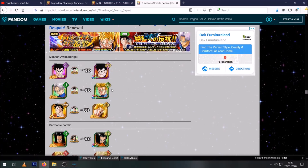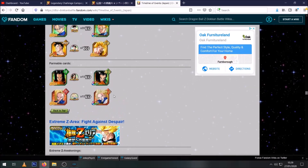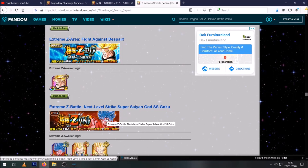So I would say this is pretty much a confirmation that Future Gohan is about to drop within the next week. When we find out the details I will let you guys know. But it seems like this is all the other stuff that we're getting, which also means that potentially Kaioken Blue EZA is around the corner.